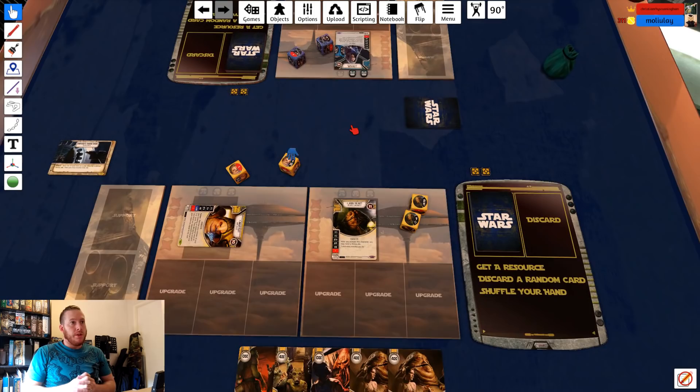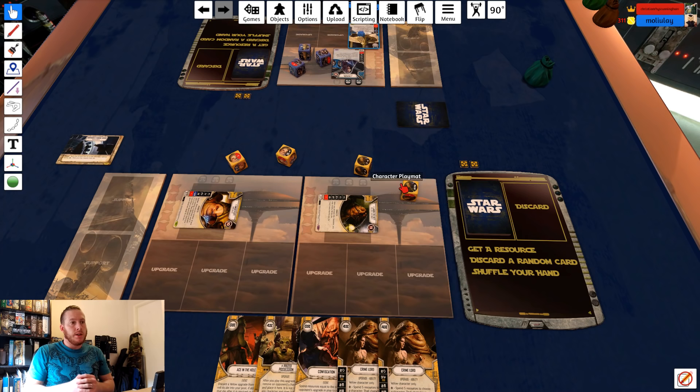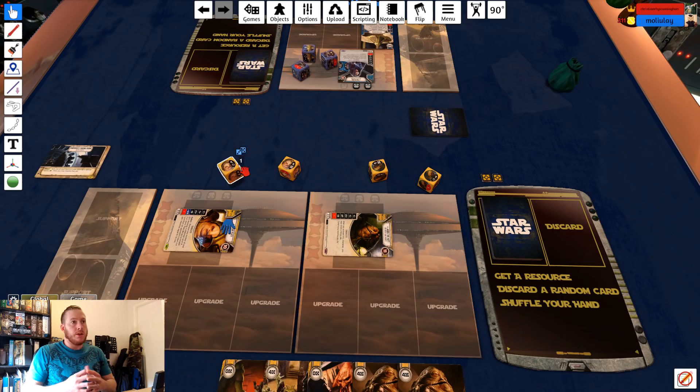So a roll-out — a fairly straightforward roll with Unkar, a blank and a resource, nothing unusual there. With this deck, this wasn't like a super high variance play. You saw I got one card in the initial Mulligan, I got a Crime Lord in the four cards I drew back — that's not unusual. I roll out Jabba, a fairly normal roll there, one resource and a focus.